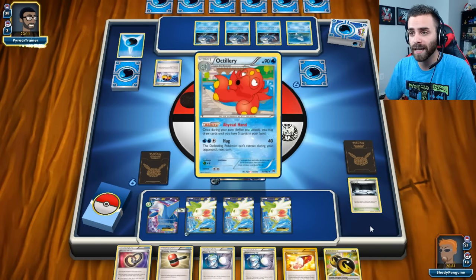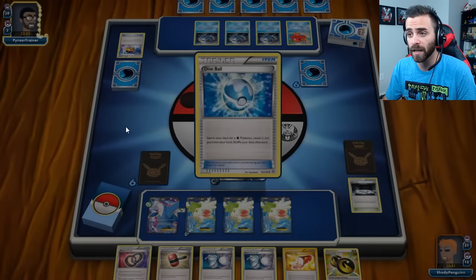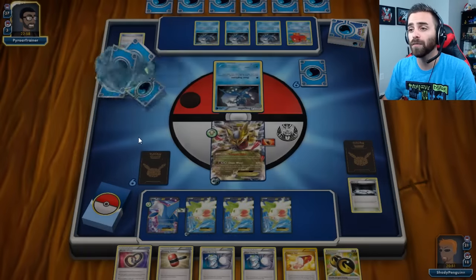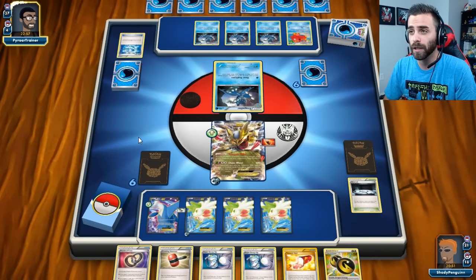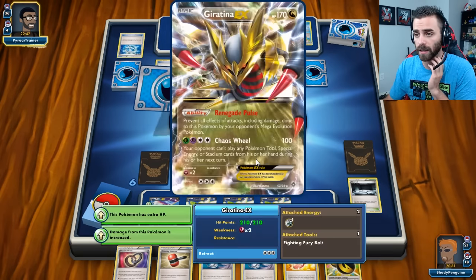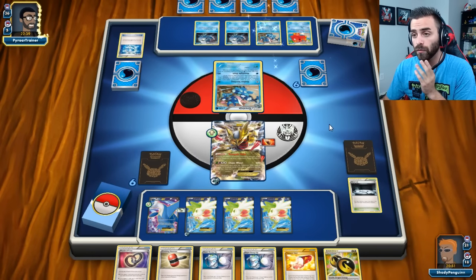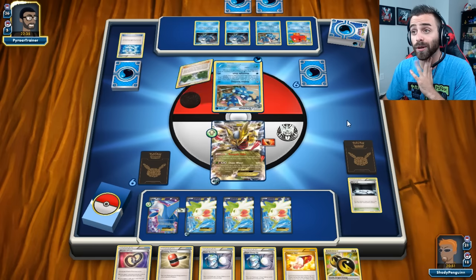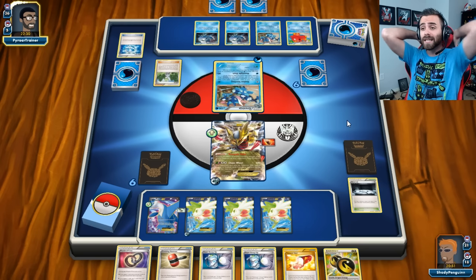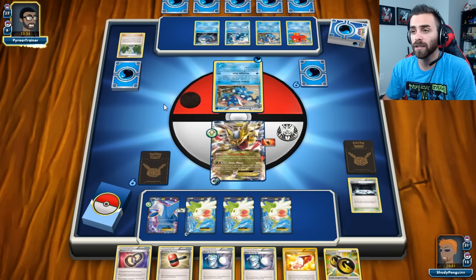He's got a Level Ball so he's going to be able to search for something with 90 HP or less — that's going to be the Octillery. And Octillery is such a good card — this deck's engine is awesome. Octillery's ability: once during your turn before you attack, you may draw until you have five cards. He can use a Dive Ball to get any Water-type Pokemon, evolve one of his Frogadiers, reduce his hand size, and then draw five cards. Shutting off abilities wouldn't do anything because it's only basic abilities. He's running Shadow Stitching, which is good. He's also going to see another Wally, which means he'll be able to break his Greninja. He's going to go straight for a Greninja — the one with Water Shuriken. He can discard a Water Energy and draw three. Probably going to use Moonlight Slash and bounce his Energy back into his hand.